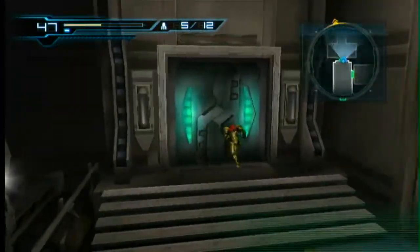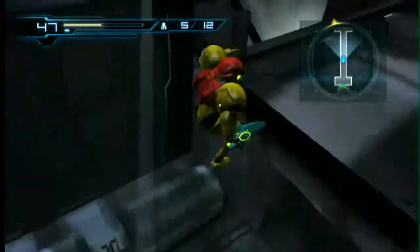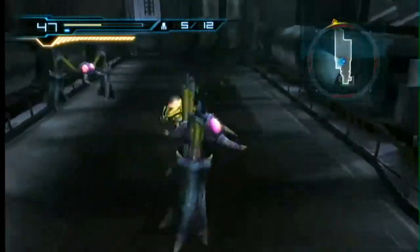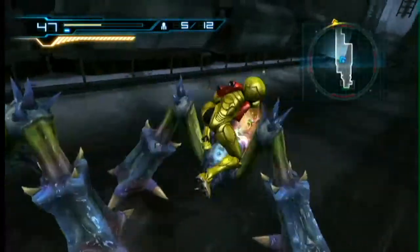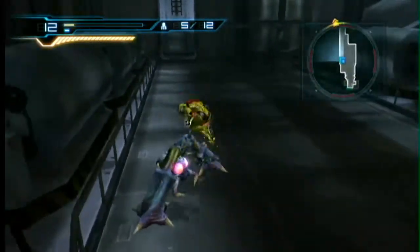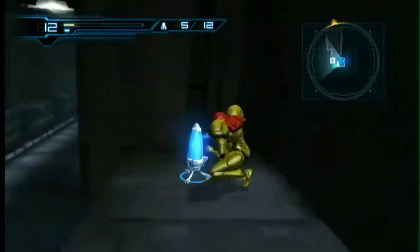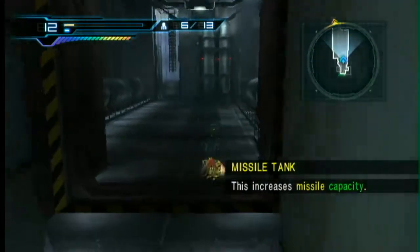Now that the power's back on I can let that room load. The bridge is teasing out from underneath us. These guys you can kill really quick just by doing the overblast — that's what I recommend, because if you don't kill them with overblast it will take forever to kill them. And there is a power-up here, another missile tank. Just moving right along with these missile tanks.